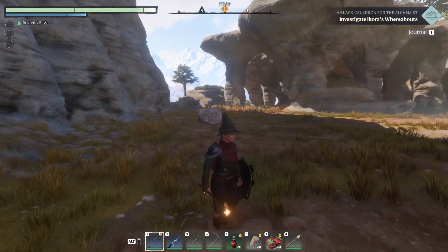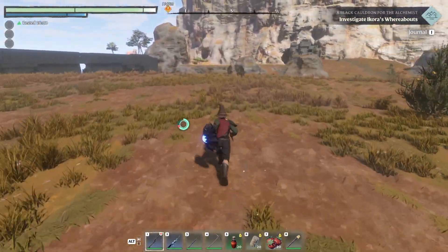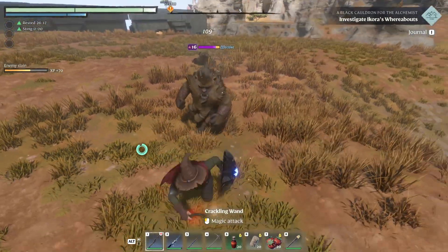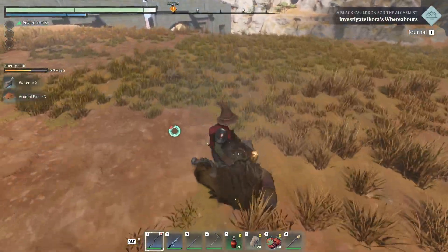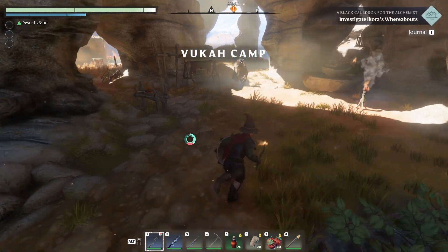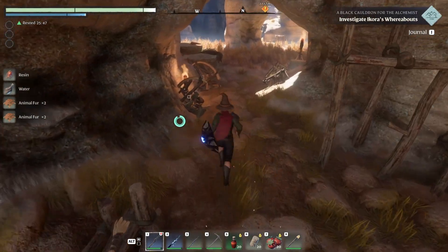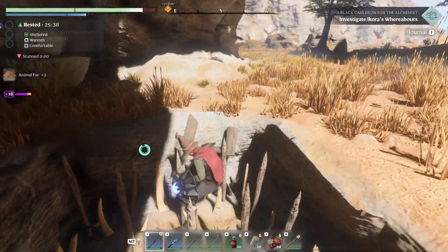We want to farm these guys not just for exp but for hide. With my new wand — that's 75, 64 damage — fire one is still the way to go with these characters. I get a lot of hide because we're going to be able to make leather, and that's going to be important. These guys become a very good place to come and farm hide, but that's not what this session's about.